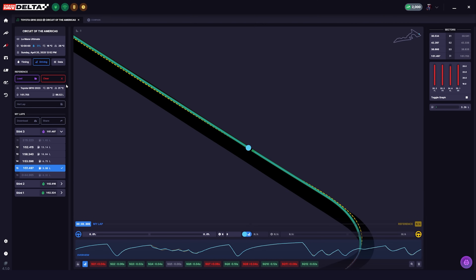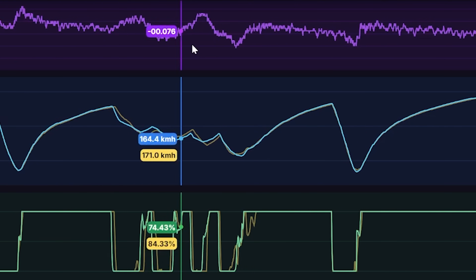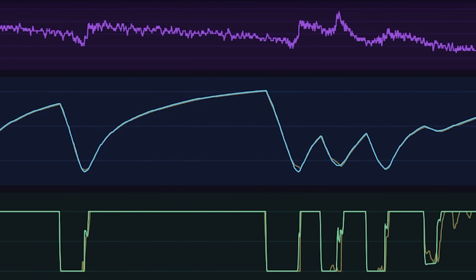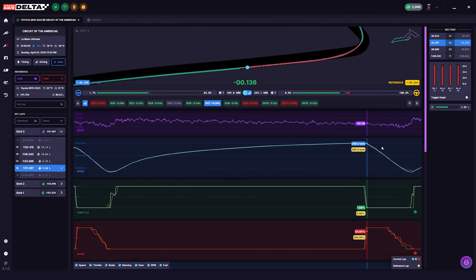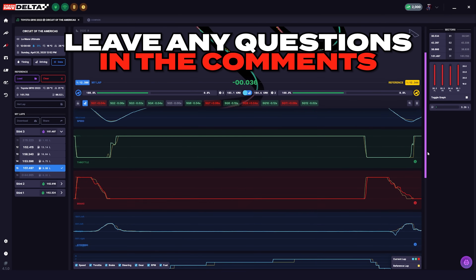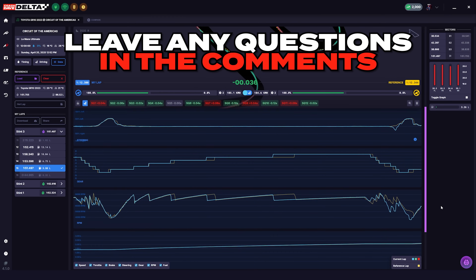Today we covered the very basic functions of the Delta app, and there are plenty more tools within the app that offer a wealth of information to help you understand more about your driving and how you can find more time on the track. Check out the links in the description for more info. If you've got any questions about the Delta app, be sure to leave them in the comment section below, and as always, thanks for watching.